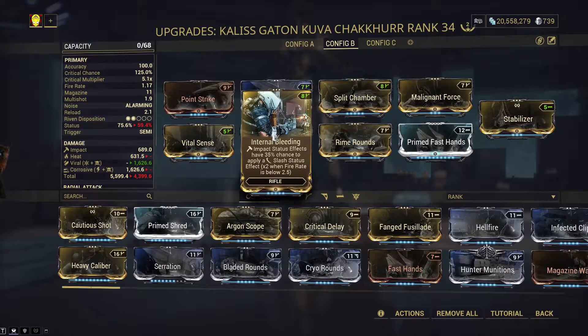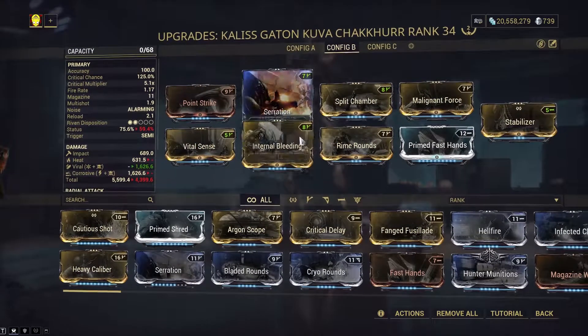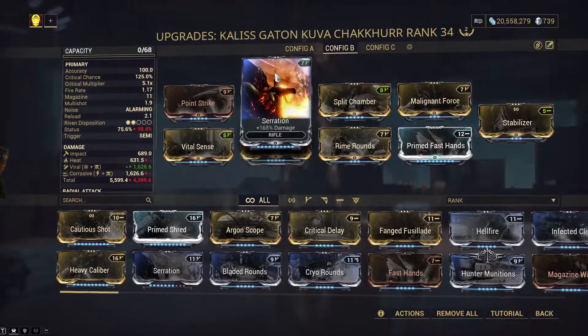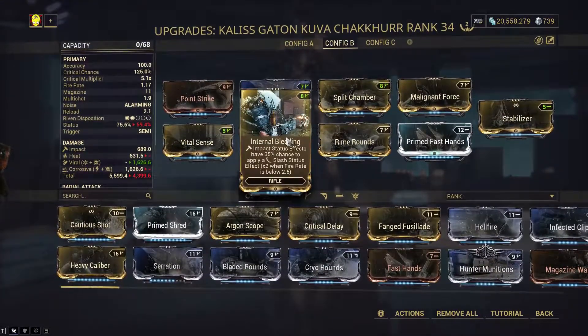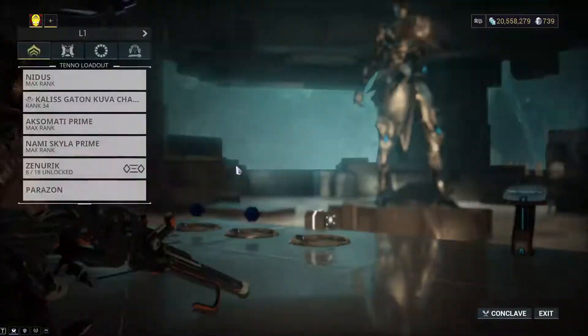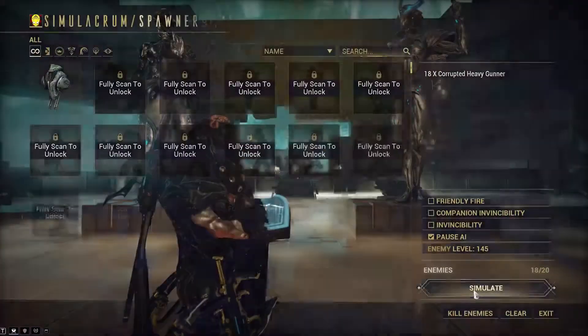So, Internal Bleeding — Impact has a 35% chance to apply a Slash proc, and two times when fire rate is below 2.5. The fire rate on this thing occurs at 1.77. So this thing effectively has a nearly 70% chance to Slash. And then plus the Viral. There's a reason why I'm playing Nidus, and that will become apparent soon.